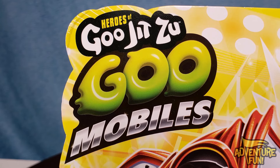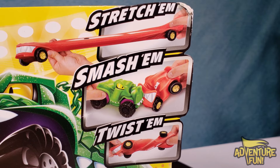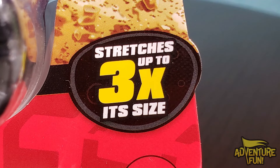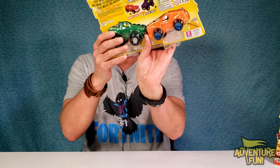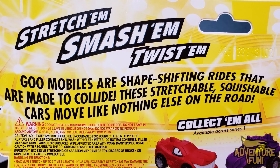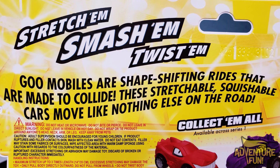You can see right there: Heroes of Good Jitsu's Goomobiles. You can stretch them, smash them, twist them. It's the Versus pack. They stretch up three times their size. You can see down below — Turbo Tiger versus Rumble Rockjaw on the back. And it says stretch them, smash them, twist them. Goomobiles are shape-shifting rides that are made to collide.